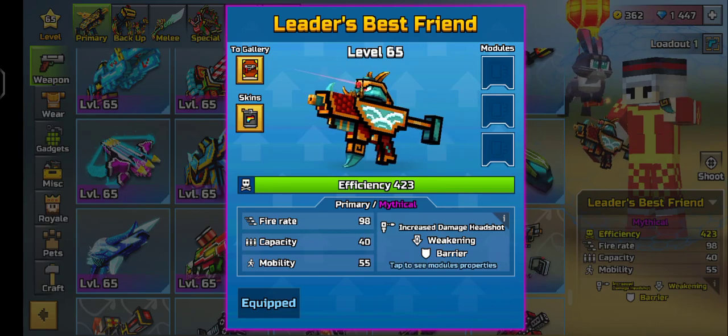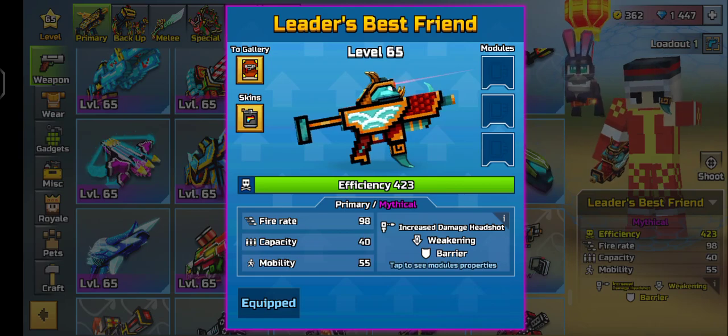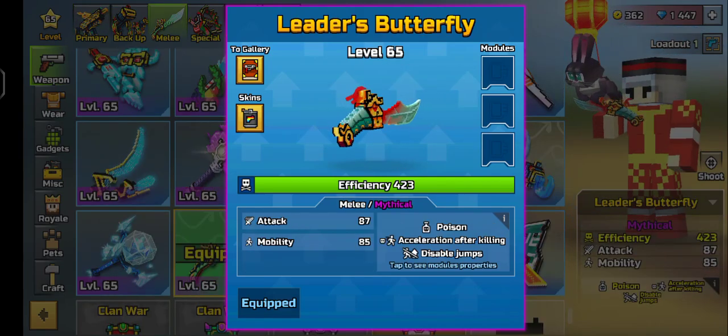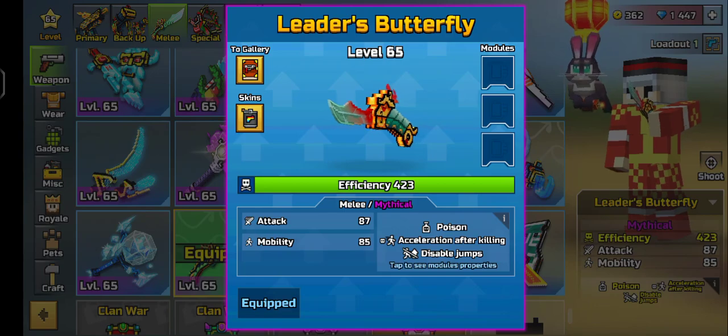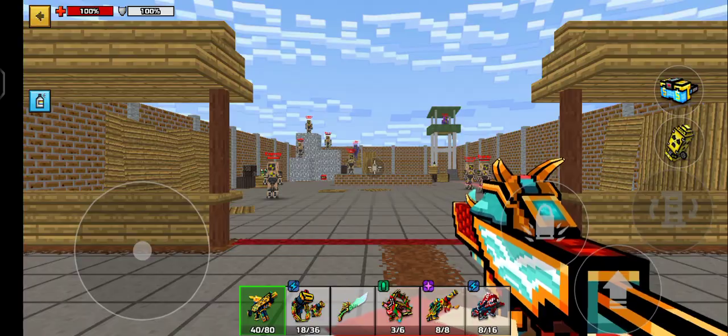Let's check out the weapons. Leaders Best Friend — primary, mythical — increased damage, headshots, weakening, barrier, fiery, 98 capacity, 40 mobility, 55. This has to be the new Black Obelisk. Leaders Butterfly — melee, mythical — poison, acceleration after killing, disable jumps, attack 87, mobility 85.